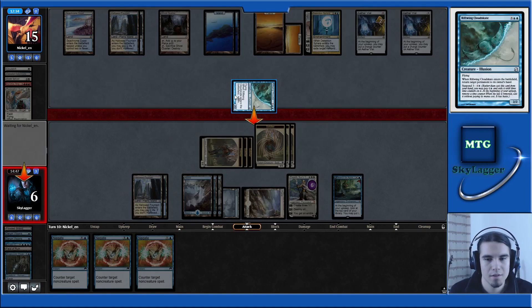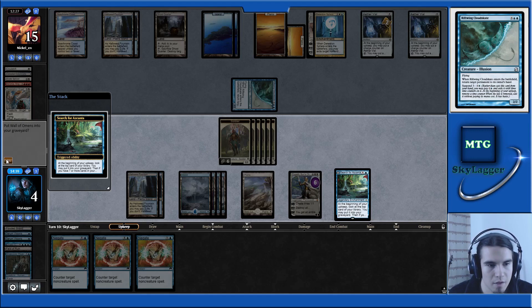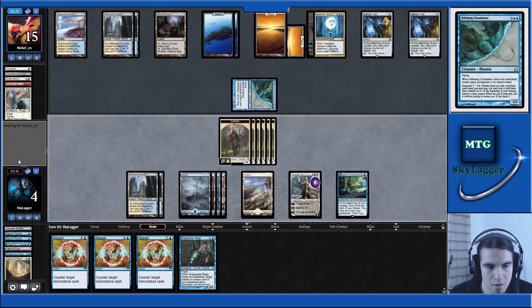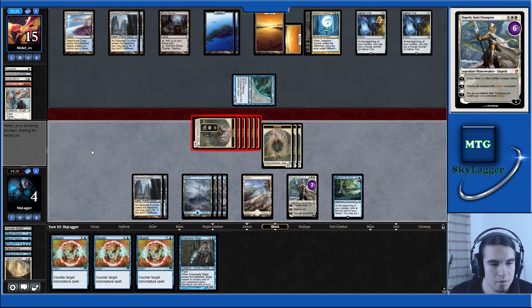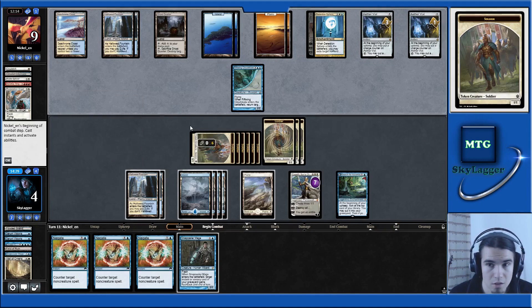They attack me again — I'm still not dead, unless they have some hasty creature, and I don't think they have. Do I want to put Wall of Omens in the graveyard? Yes. I don't want to transform Azcanta — Snapcaster is good. Let's attack with the team. I think that's game here, because they have to stay in defense unless they draw a creature.